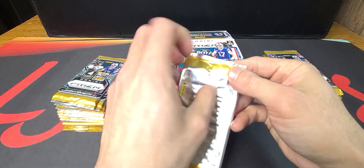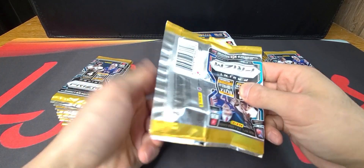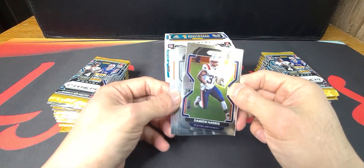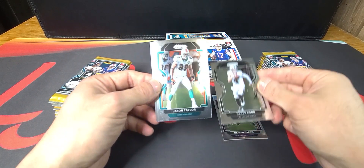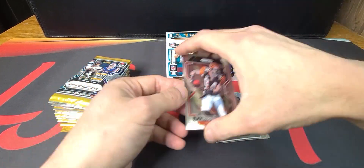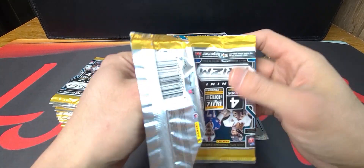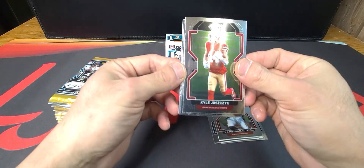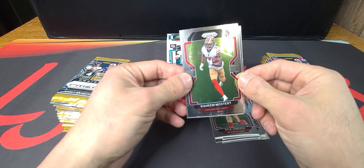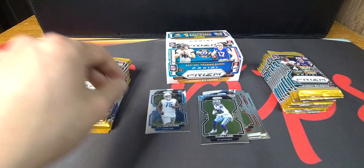Looking forward to ripping some Prizm — ripped a few hanger boxes but nothing like this. Alright, we got Damien Harris, Derrick Carr, Jason Taylor, and TJ — all base vets. And we got Kyle Yusik, Raheem Mostert, CeeDee Lamb, and Levi — our first rookies, with a security tag there.